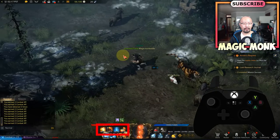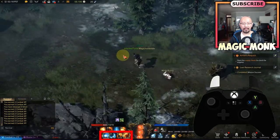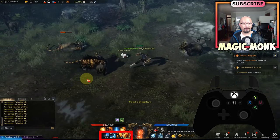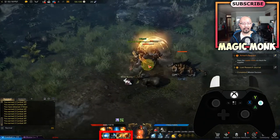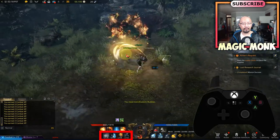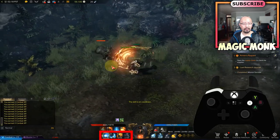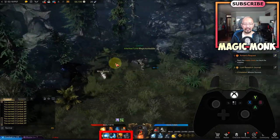Now the next thing is to use the left trigger. Hold down LT and use the same four buttons — X, Y, B, A. Left trigger plus X is the first skill, LT plus Y is the second, LT plus B is the third, and LT plus A is the fourth. Then you can rotate through all the skills: LB plus X, Y, B, A and LT plus X, Y, B, A.